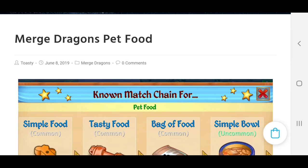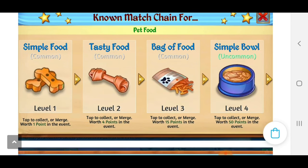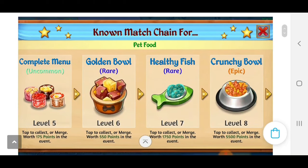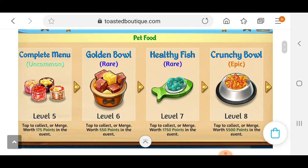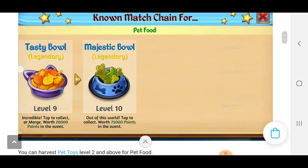So in Merge Dragons, it's the Flowering Felines event, and I have a feeling we're going to be harvesting the pet food here to get those point items. Usually there's a quest — we've got to get five of the level seven point items, and then usually for the rewards, we need 29,950 points. So that's two level nine Tasty Bowls. If you're trying to complete both events this weekend, I don't recommend going for the level ten point item. We don't have time for that.